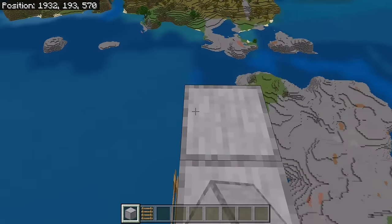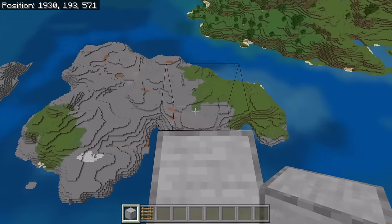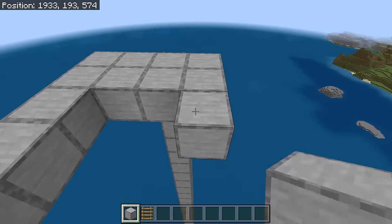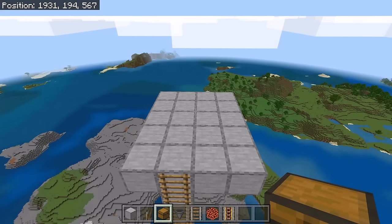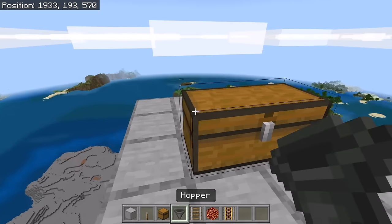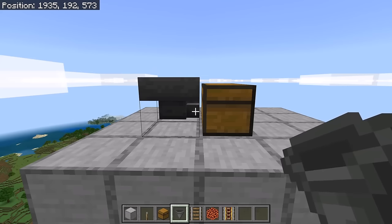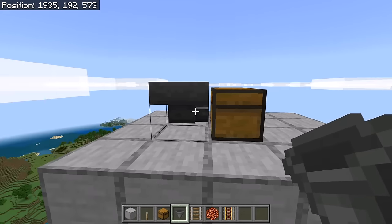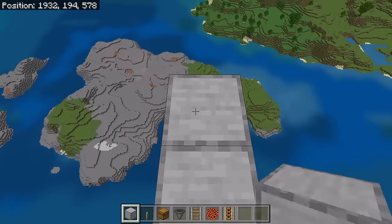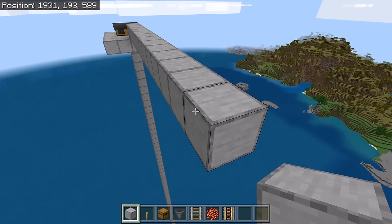The next step is to place a block over here and 2 blocks over here, then place 4 blocks over here. Now fill in that outline with solid blocks. The next step is to place 2 chests over here. Now go behind that chest, then crouch down and place 2 hoppers over here. Make sure the nozzles of those hoppers are facing that chest. Then place 14 blocks over here, and 14 blocks over here as well.